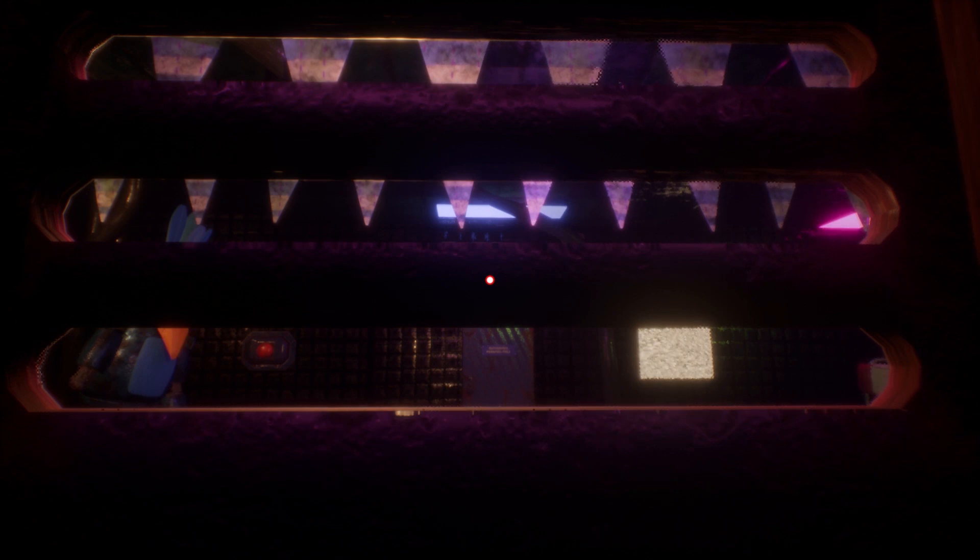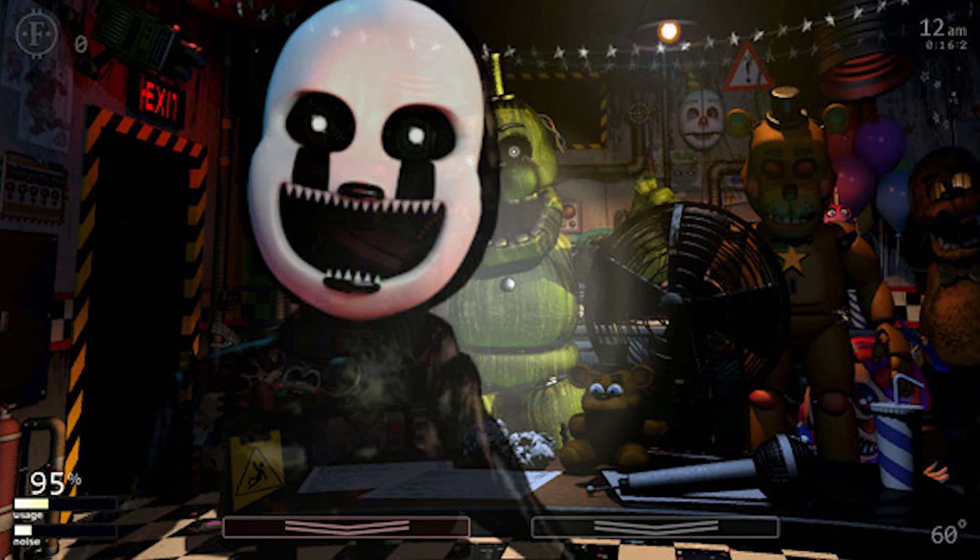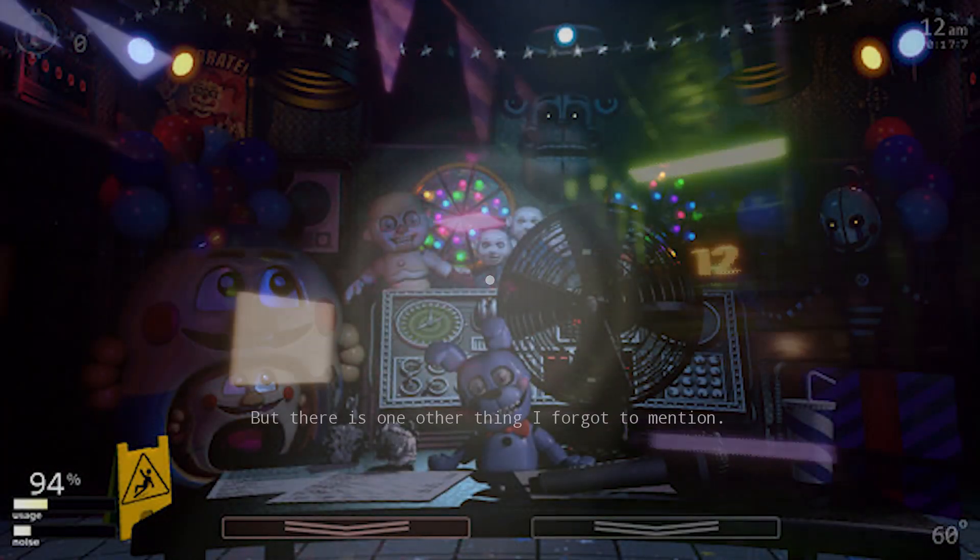On the first screenshot we have Nightmare and Phantom Freddy in the back, plus Rockstar Freddy, and you're in the office. It's a gameplay screenshot of them attacking. If you hover over Nightmare, info kind of shows up about what they'll do - which is pretty freaky.